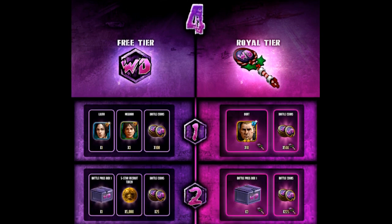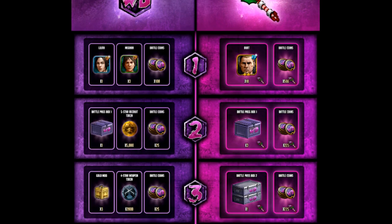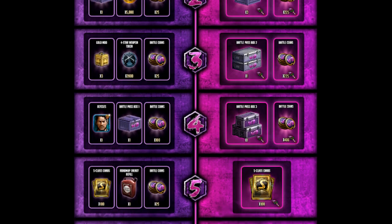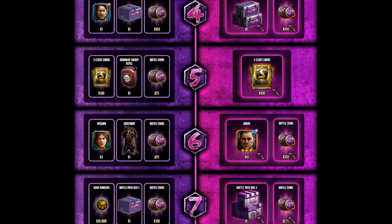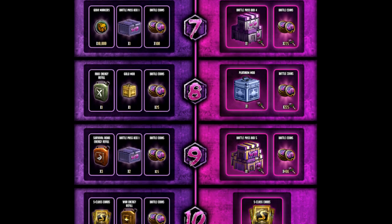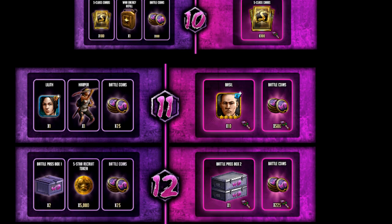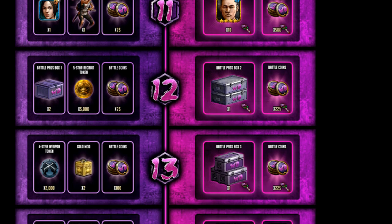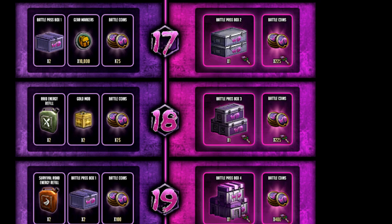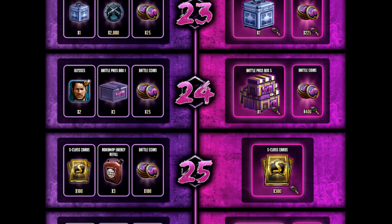On the right-hand side is the Royal Tier, which you can access by buying the Battle Pass Key — likely the same price as the last three seasons. On the left-hand side you get free rewards. At level 6 you can get a 6-star Governor. You can see S-Class cards, and there's Harper and Mia on the left-hand side. At level 26 there should be S-Class characters, as there have been in the last couple of seasons.